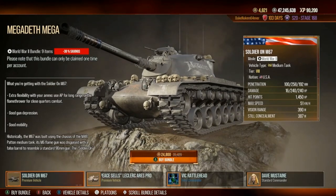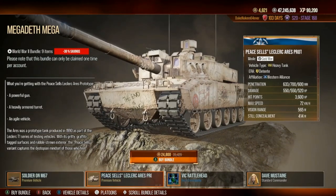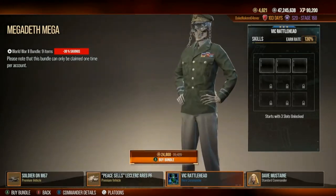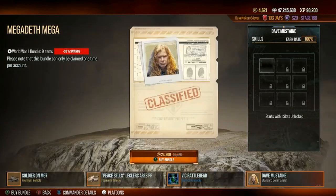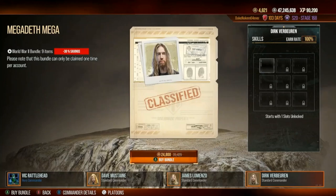The Megadeth Megapack contains the Soldier On M67. It also contains the Peace Sells LeClaire Ares Prototype. You also get Vic Rattlehead, and the band members: Dave, James, Dirk, and Kiko.